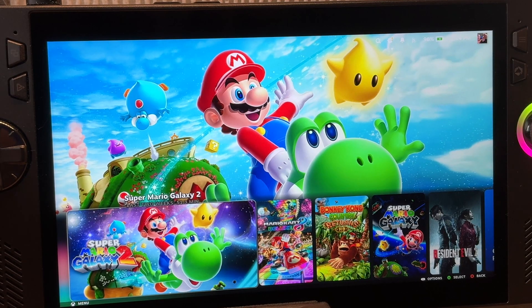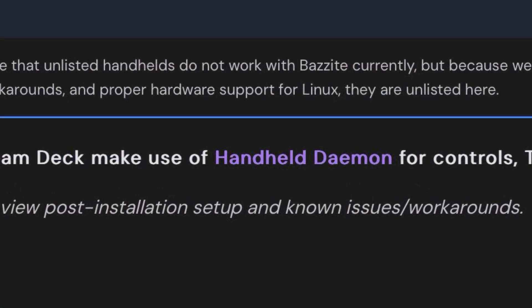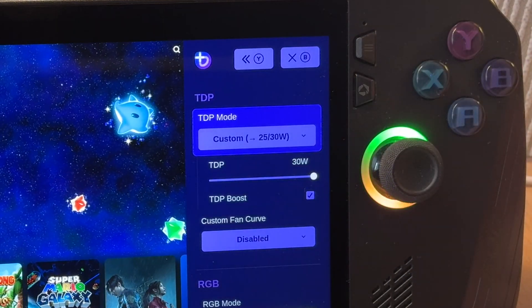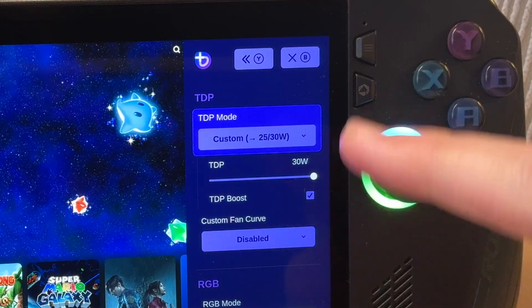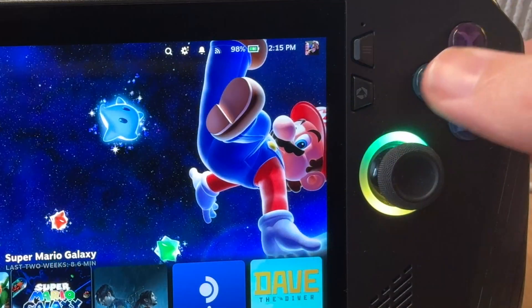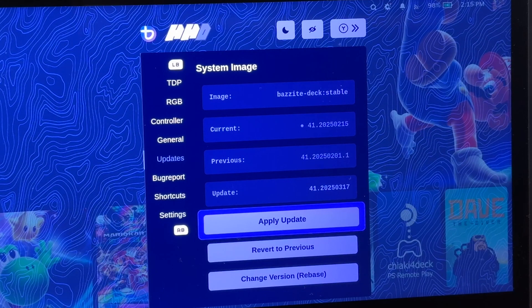Tip one is how we bring up the Bazite menu, technically called handheld daemon. To bring up the quick Bazite menu, we simply press the Armoury Crate button two times quickly, which gives us access to a couple of settings on the right. To bring up the main Bazite menu, we press the Armoury Crate button three times quickly, and this gives us the full amount of options to choose from.